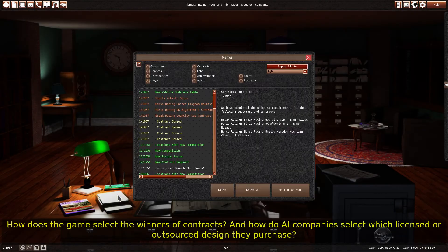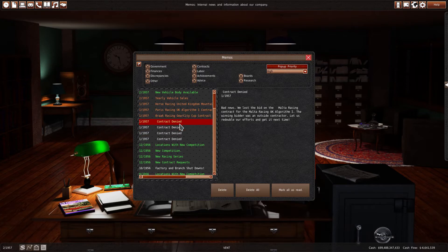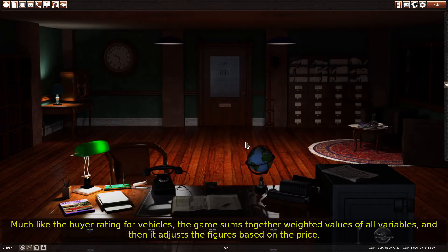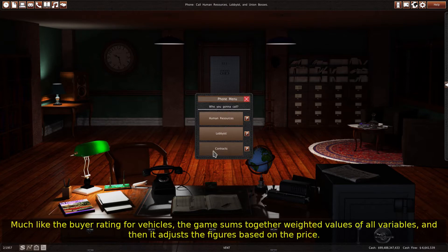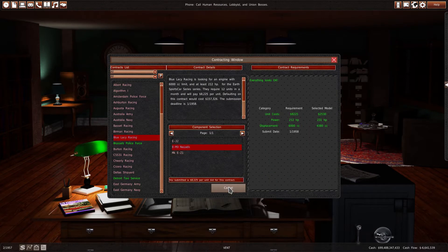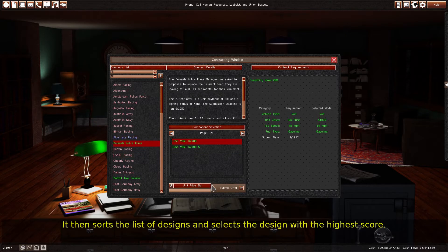How does the game select the winners of contracts, and how do AI companies select which licensed or outsourced designs they purchase? Much like the buyer rating for vehicles, the game sums together weighted values of all variables, adjusts the figures based on price, then sorts the list of designs and selects the design with the highest score.